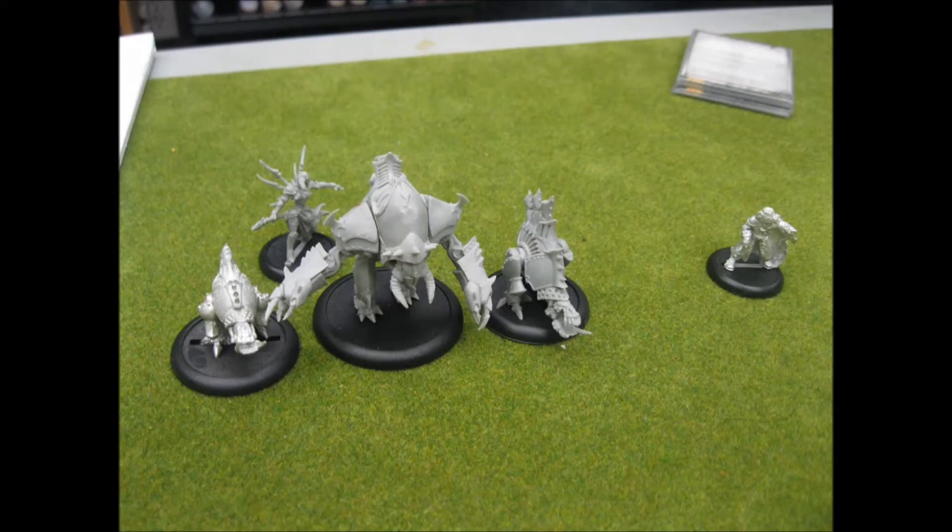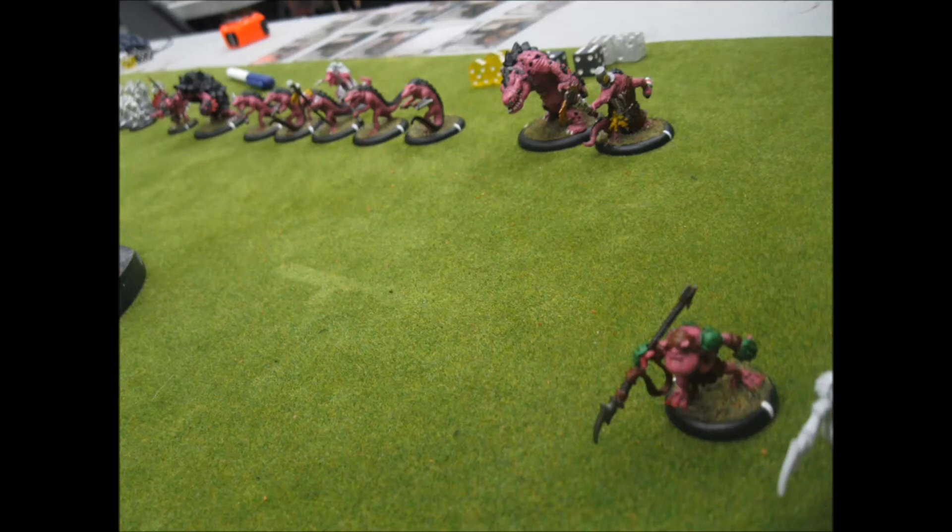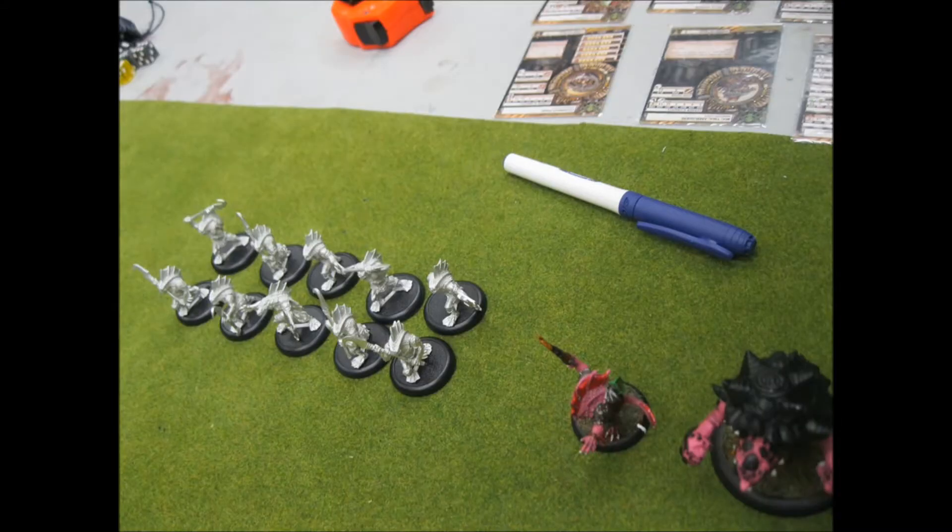Looking at his list, he's running DeNegra with two Deathrippers, a Slayer, and he also has Ragman. He actually wanted Gorman in his list but didn't bring the model. On my side, I have the Raiders with the UA plus the Solo, and a whole bunch of Bane Thralls and Tartarus. For my own list, I have a couple of Croak Hunters, Snapjaw and Wrong Eye, my Posse and the Witch Doctor, and then Rask, the Spitter, and a full unit of Bog Trogs.